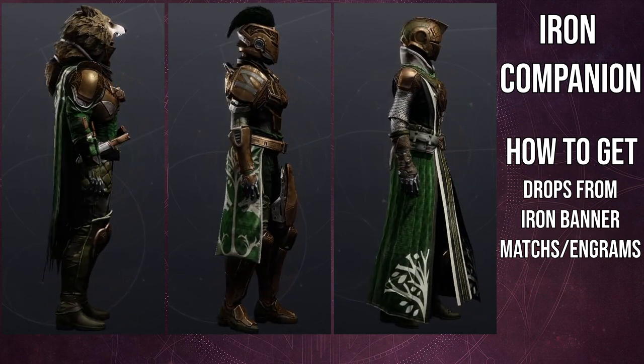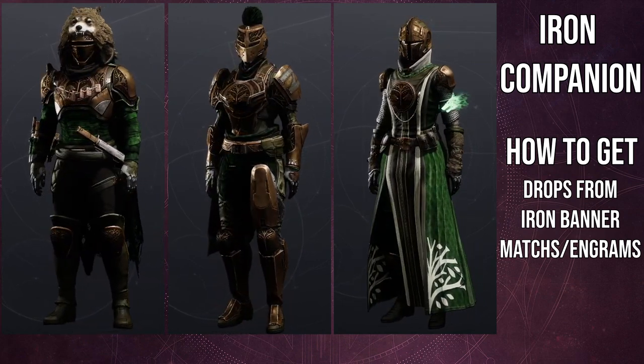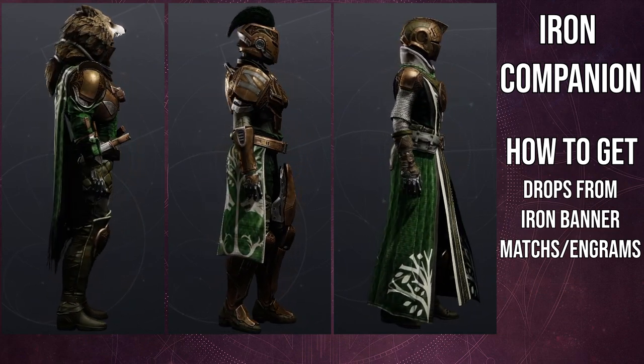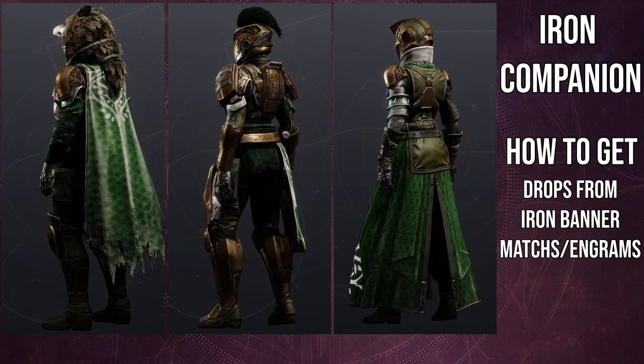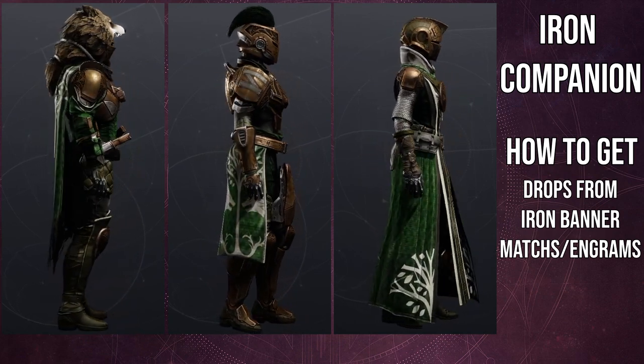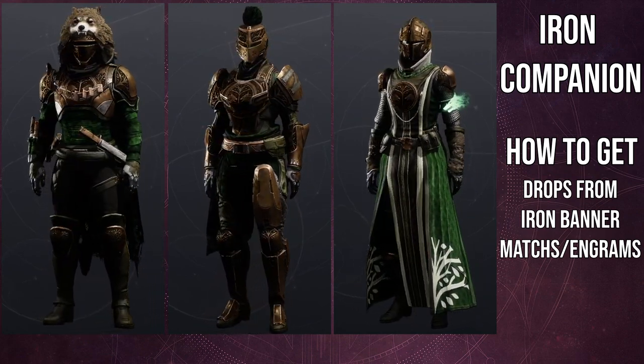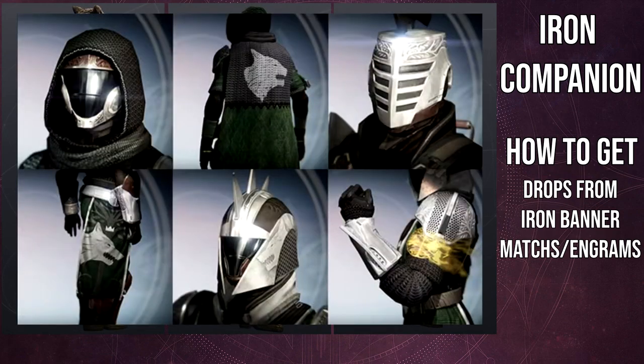Looking at the armor from the top down, the helmets are super dope. The Hunter helmet is probably the weakest of the three — not that it's bad, but the Warlock helmet has this amazing King Arthur, Camelot feel, and the Titan gives off that same feeling even more. I personally prefer the Camelot style, which is the PlayStation-exclusive Iron Banner armor from Destiny 1. The exclusive pieces were specifically the helmet, arms, and class item.